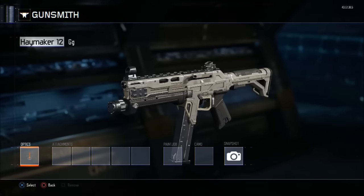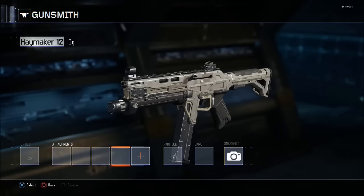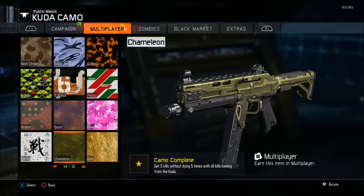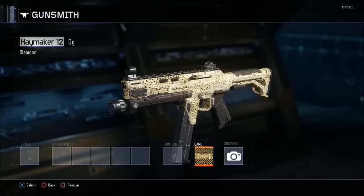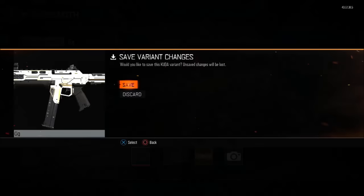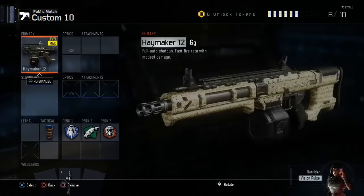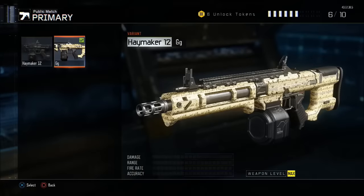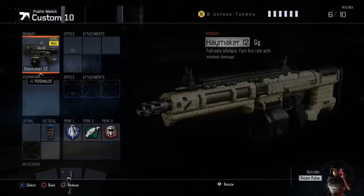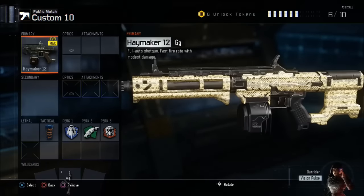I did it successfully there. You can see at the top it says haymaker GG, which is the variant I have, but you can see that it's the CUDA — that means you did it right if it's not the right gun showing. Now I have all the camos unlocked for it because I did it with the CUDA, but it's actually putting it on the haymaker. So I put diamond camo on it, which is the camo I'm duplicating, and then you just save the variant — it saves onto the haymaker instead of the CUDA. You can see it has diamond camo. You could also do this with any other epic or legendary camos from the black market.